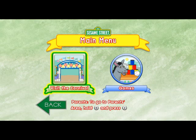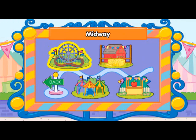To play all the games in the carnival, choose the green square. To choose an area, tilt your Wii Remote back and forth. Then press the Two button.